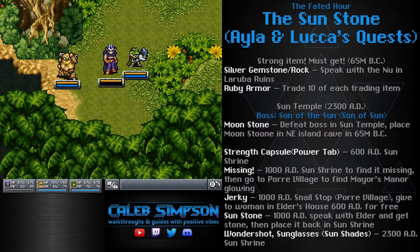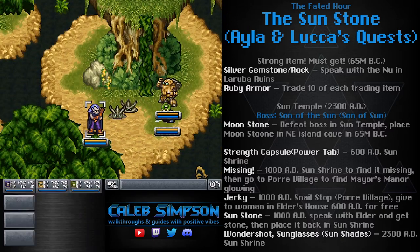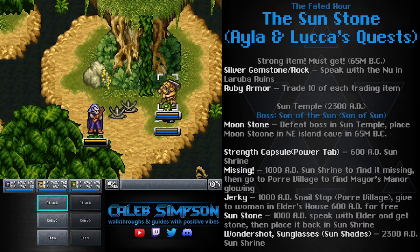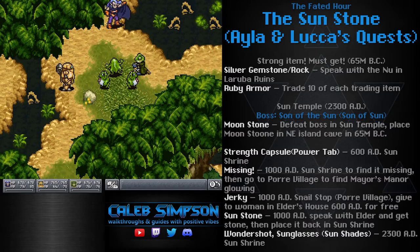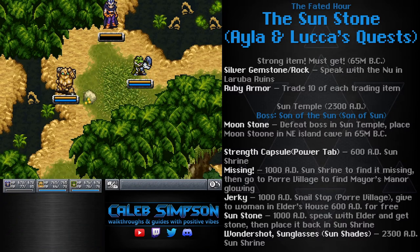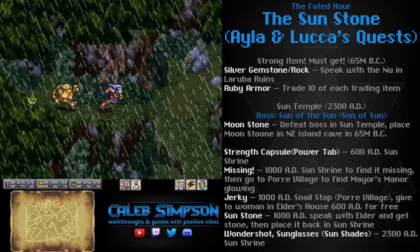Kill a bunch of enemies here — they'll give you a whole bunch of parts. Once you have a decent amount, go over to the trading post in Ioka Village. As far as how many you should get, I would say at least one ruby armor, if not three — it really depends on what you've got. I have several red plates because I won them in the Arena of Ages, which is actually better than the ruby armor. But most of you probably only have one red armor and possibly a red vest. If you don't have that many items, I'd recommend you get at least two ruby armor.